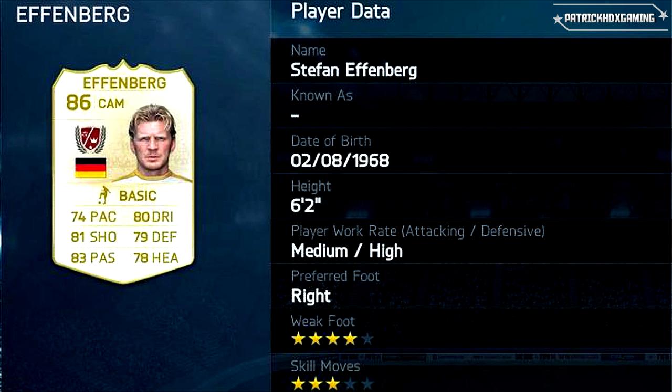The next one is Stefan Effenberg, a German player and a true all-rounder. His position is central attacking midfield. 74 in pace is maybe his weak point, but have a look at the other ratings — 80 in dribbling, 81 in shooting, 83 in passing, 79 in defending, and 78 in heading. A true all-rounder, also with 4-star weak foot attributes.